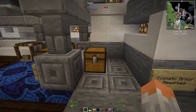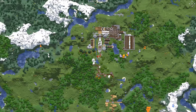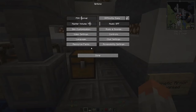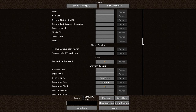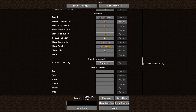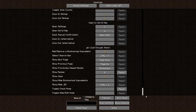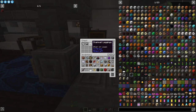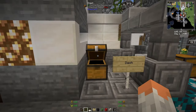Cosmetic Armor Reworked offers an armor slot on top of your normal armor, so you don't have to wear armor that doesn't look nice. You can have your beautiful cosmetic armor showing — like chainmail leggings on top — using a hotkey.